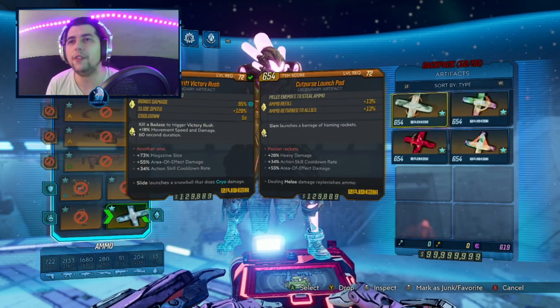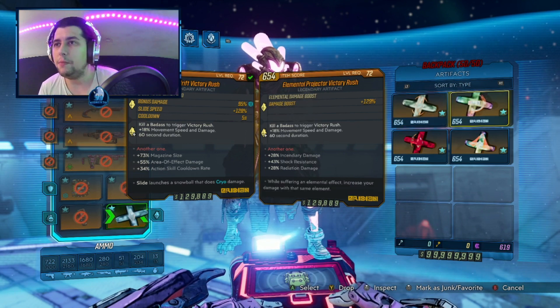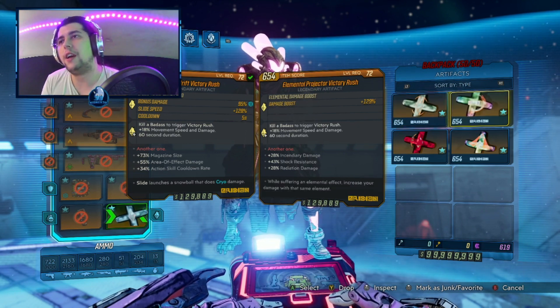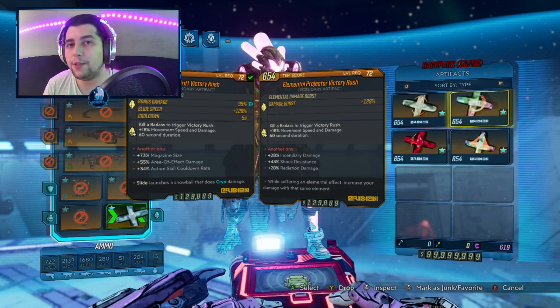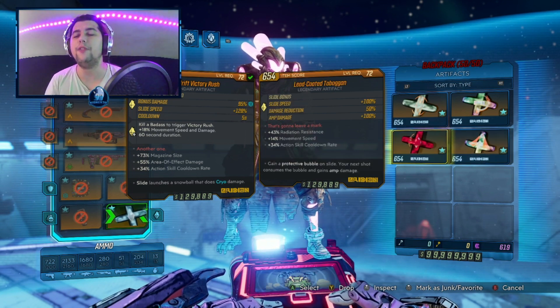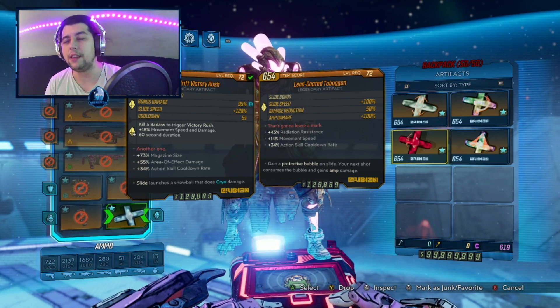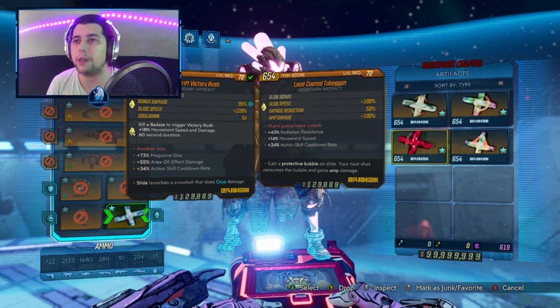For the artifact we have a Cut-Purse Launchpad in order to regen ammo. We also have an Elemental Projector Victory Rush — if you're able to dot yourself it's an amazing artifact, otherwise use a Pearl of Ineffable Knowledge. Next we have the Toboggan — I love this one — and the Nitro Victory Rush. They're both great for mobbing and running around.